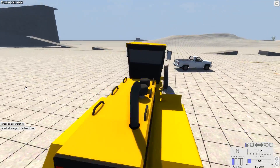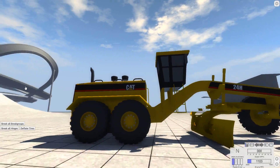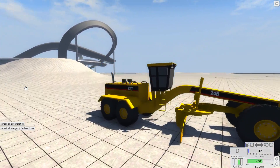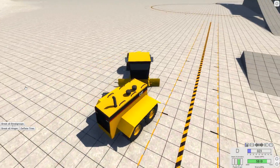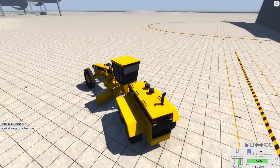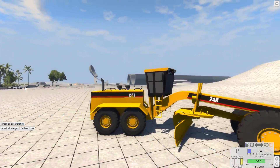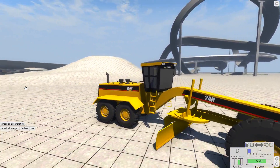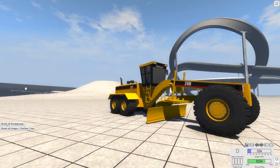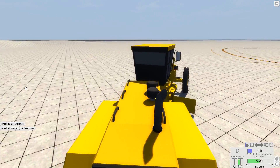One thing to note is the only camera angle for this vehicle is that one — that's it. The other thing to note is the way this thing turns is interesting. The whole thing moves — it looks neat, like a real construction machine the way it turns. You can move the grader blade up and down, but I haven't really found a good use for that yet. There's nothing you could really get that'll fit in it either way. It's a very low to the ground kind of thing.